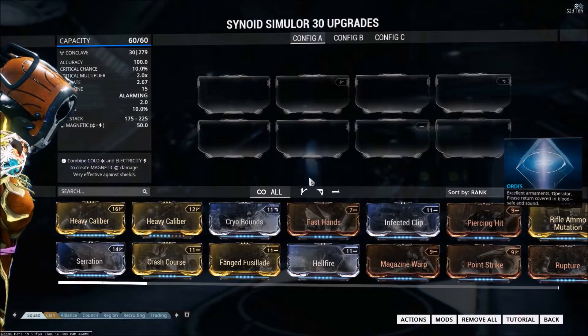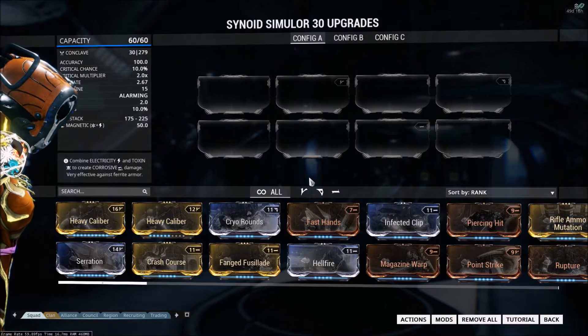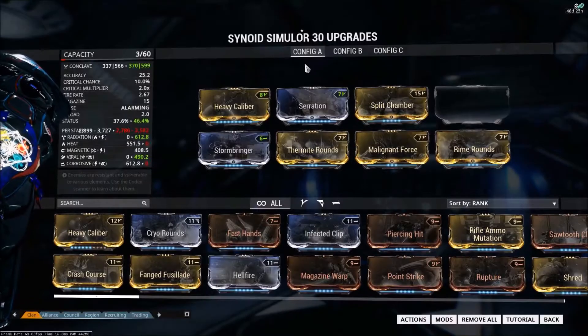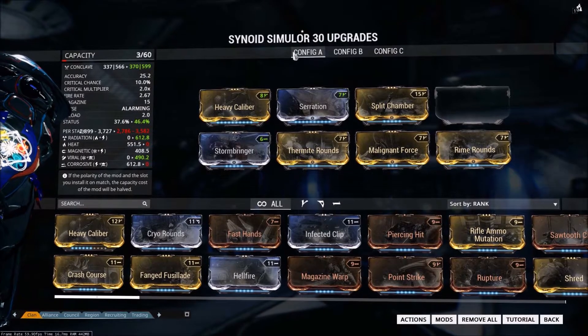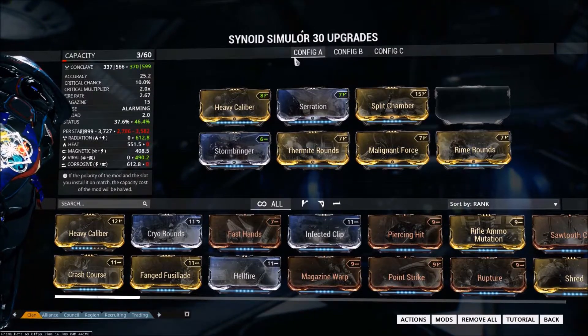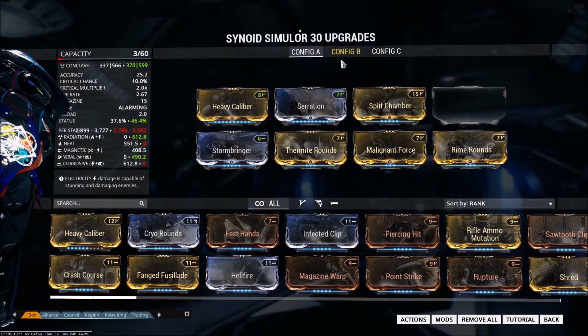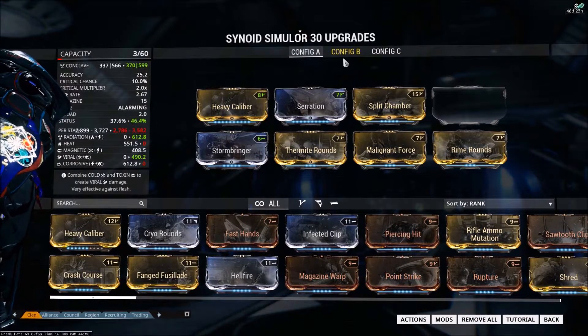What you're about to see is pre-forma — this is what the weapon has to begin with. It's one offensive mod polarity, one defensive mod polarity, and one utility. The build I'm showing you now has one forma, and I took the defensive polarity out and added in an offensive polarity. This is obviously not the best build; it's all I could really fit in there with only one forma.